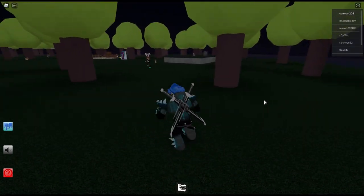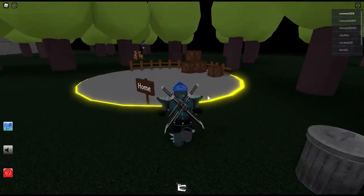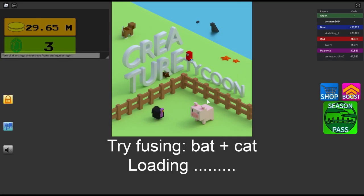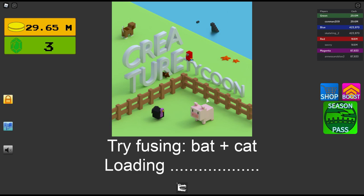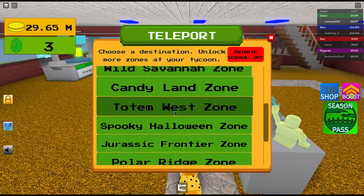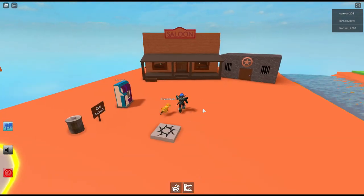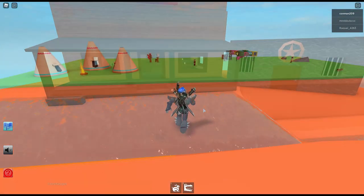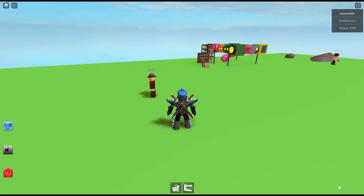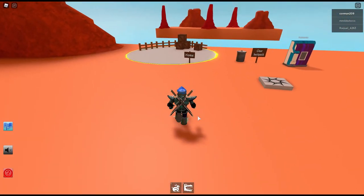Then you have to go to the Totem West zone. And then you have to speak with the sheriff. Then you have to speak with the sheriff — Dark Cave zone, okay.